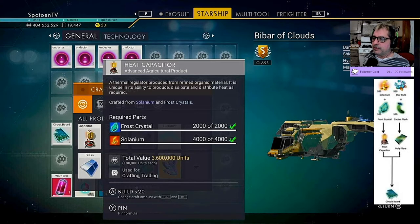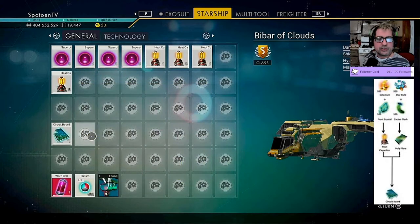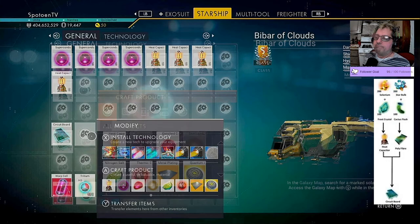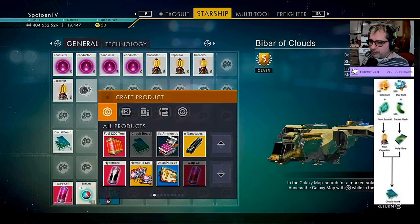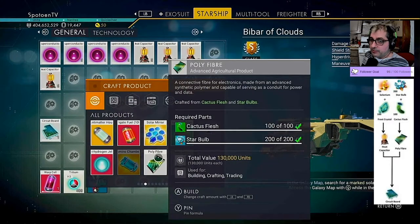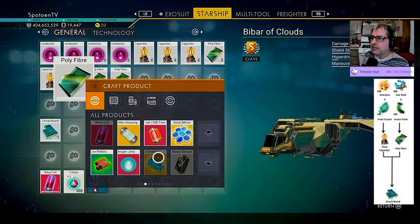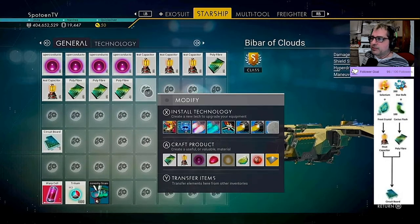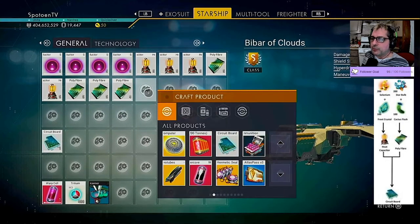We can! So make 20 heat capacitors. Now we have to make some polyfiber — 19 polyfiber. Let's see if we have enough cactus bulbs. We do! And now we make our circuit boards — we can make 19 circuit boards.